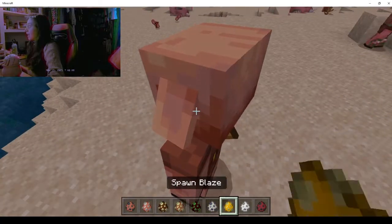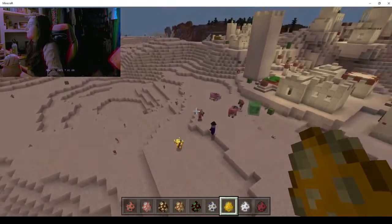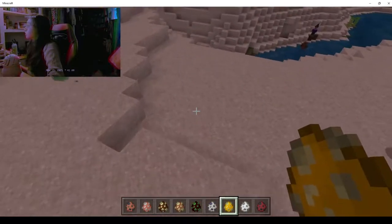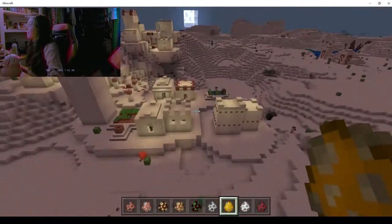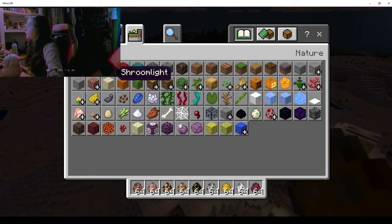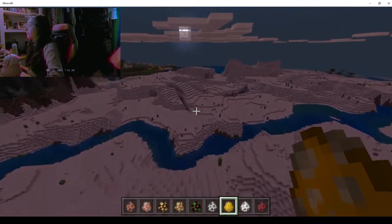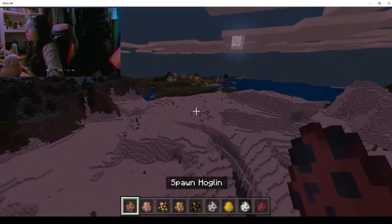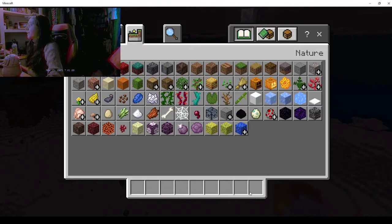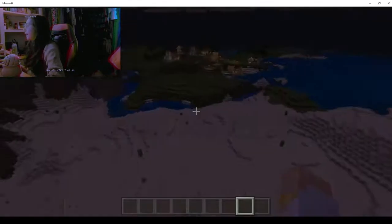These nether mobs — the piglins and brutes — will charge at you just to kill you, so just be careful and be aware of that. The sun is going down so the first day of school is pretty much finished. We've gone over basic mechanics and menus, movement, and introduced most of the mobs. In creative mode, this is kind of what the inventory menu looks like — you can just do all of this. Pretty cool.